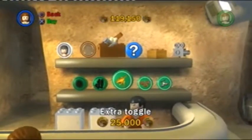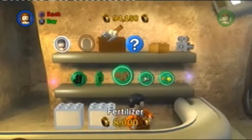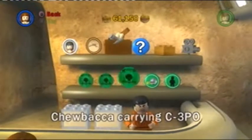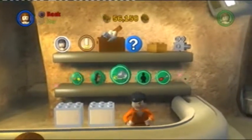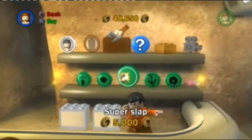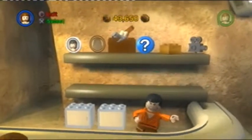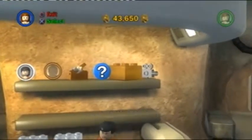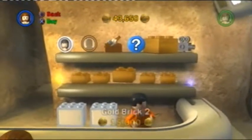But we can also buy a couple of extras: Extra Toggle, Fertilizer, Disguise, Daisy Chains, Chewbacca Cain C-3PO, Toe Death Star, Beep Beep, and the Super Slap. I'm not going to explain what those are — you can look for yourself.